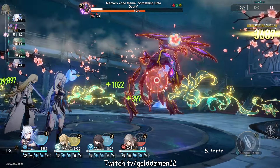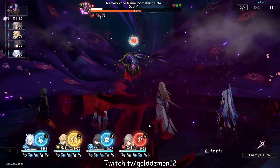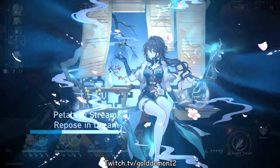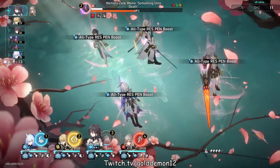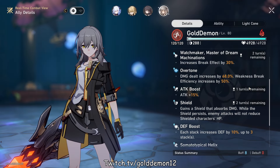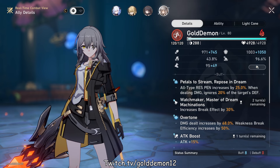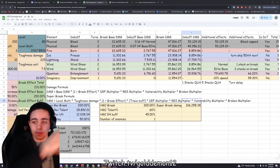Break effect has become an increasingly relevant stat as characters get it added to their kits. It's something you should probably look out for in builds, or as an additional stat for your current characters. Many players may have just trashed pieces with break or not built characters around it, but this is something you're going to want to start thinking about moving forward. Eventually the time will come — we'll most likely get a five-star DPS that scales off break effect.